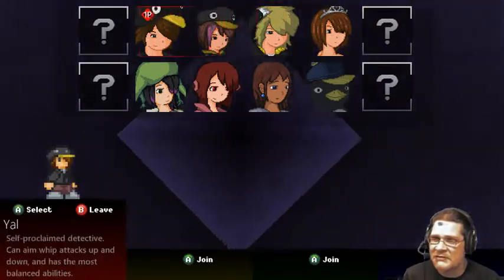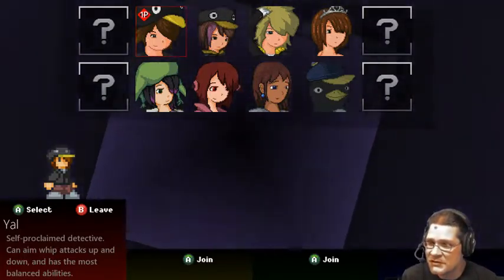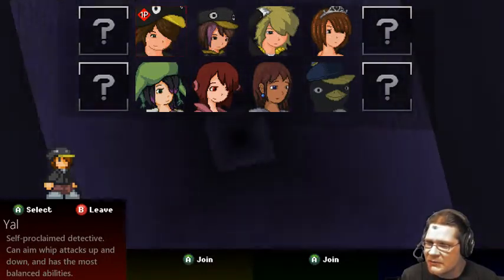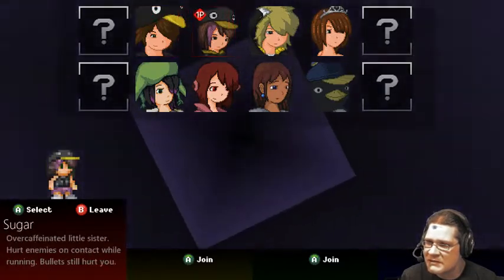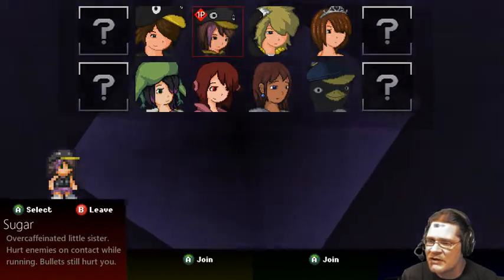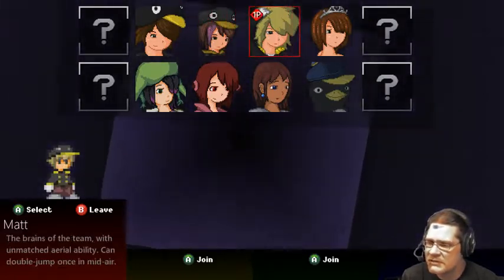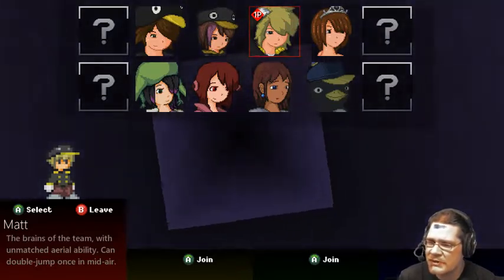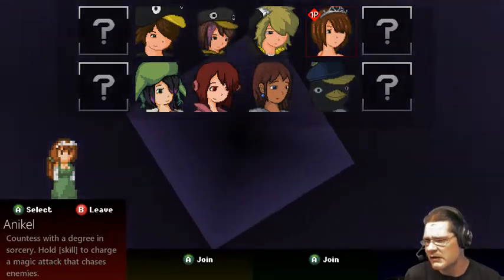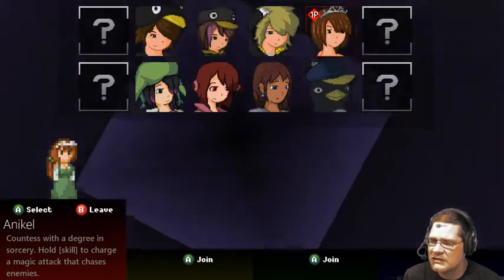First thing is you have eight characters to begin with and four hidden ones to choose from. You have Yael with whip attacks you can aim, Sugar the self-proclaimed detective, and her over-caffeinated little sister who hurts enemies on contact while running. Matt has unmatched aerial ability and can double jump once in midair. Anikil is a countess with a degree in sorcery — hold skill to charge a magic attack that chases enemies.